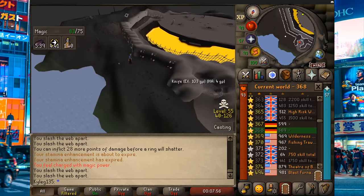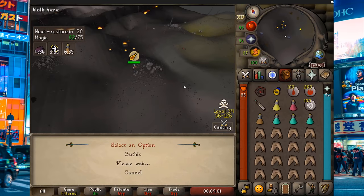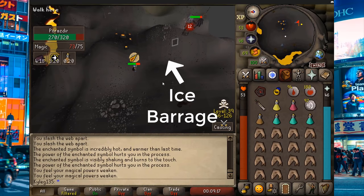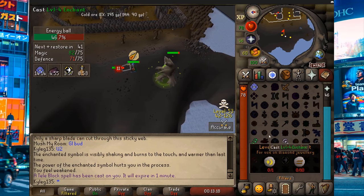Once we're geared up, we can take our enchanted symbol and run back to where we found the follower. You want to pray magic against all the followers and stay out of their melee range. They can hit up to 43 if your prayers aren't enabled. They can all cast ice barrage and teleblock. You can move out of the way before the ice barrage hits you, and the teleblock will last for 1 minute if you have protect from magic on.